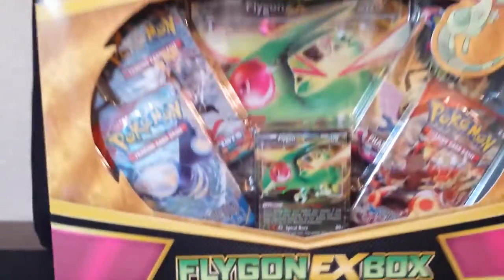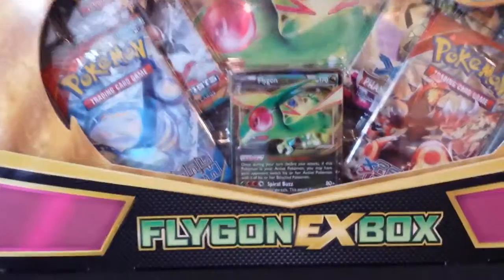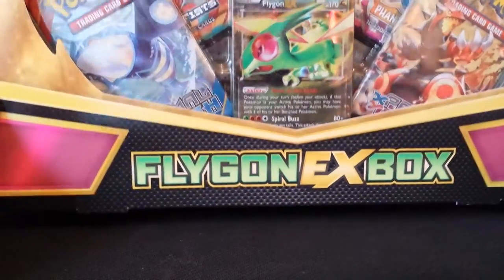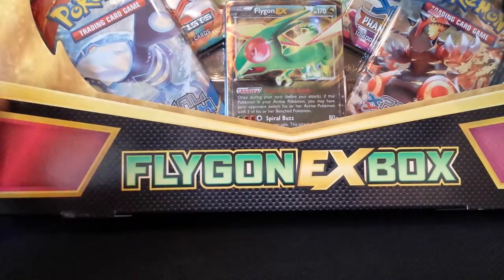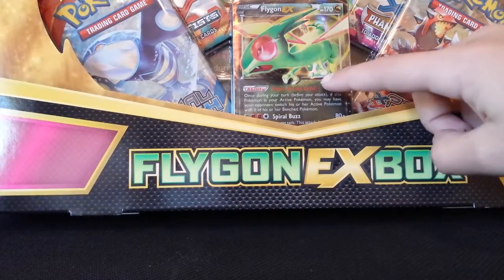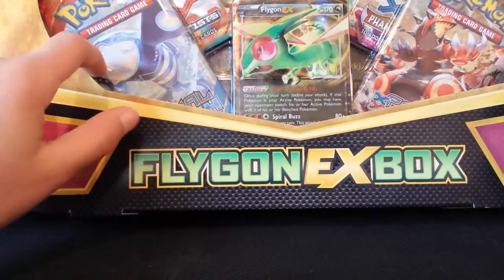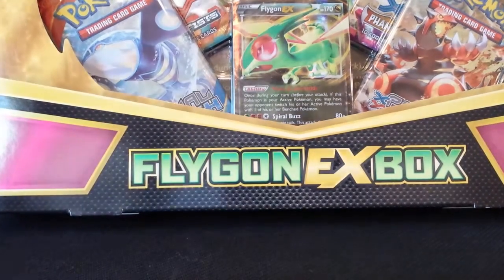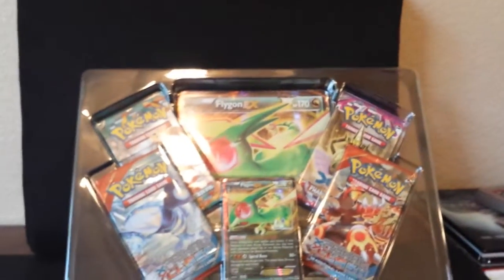I'm going to zoom out a bit — it's so big I can't even fit it on my tiny little phone camera. This box comes with the Flygon EX oversized promo card, the Flygon EX tiny promo card, and two X and Y promo booster packs: one Furious Fist and one Phantom Forces. Let's get into this.